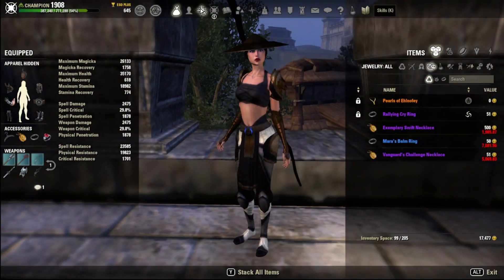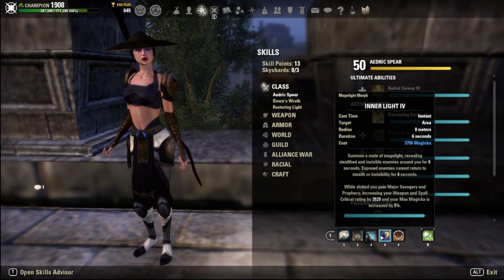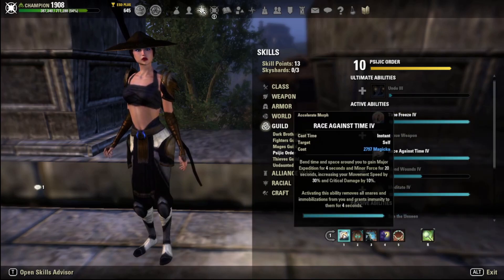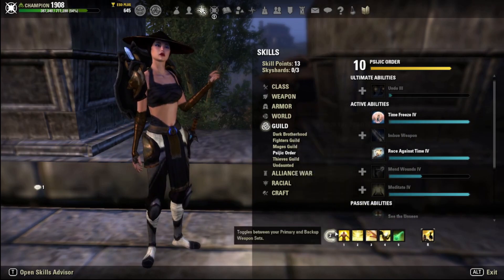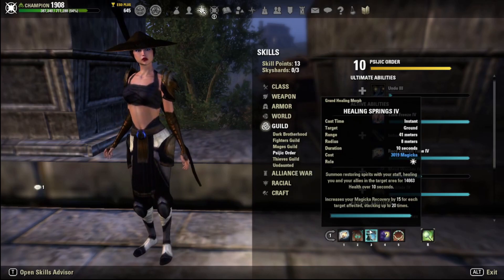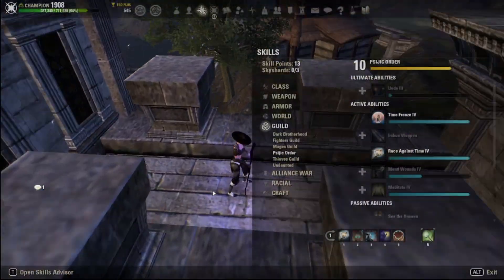Otherwise the PvP build is pretty much the same. We're still using Race Against Time and all those other skills. Inner Light changed — before I was using Time Stop a lot, but I don't do that much anymore; I prefer just going for Race Against Time. The back bar looks pretty much the same; I've just changed my Focus to the stamina restore version because the stamina drain is really what concerns me. I also swapped to using Healing Springs instead.